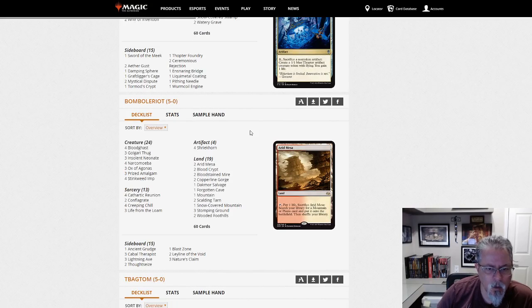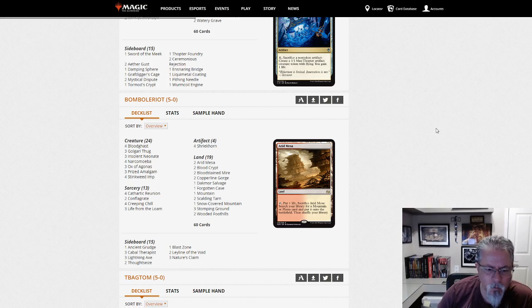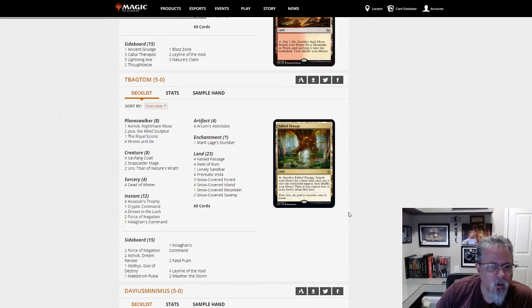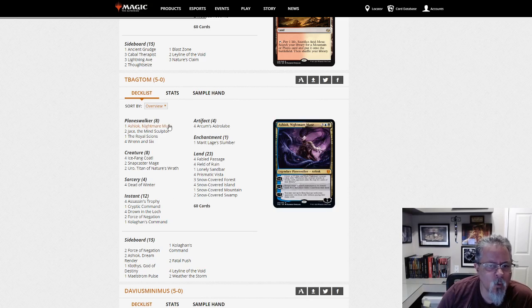Bumbo Lariat with Dredge — relatively straightforward build of Dredge, always around. Pack the graveyard hate.